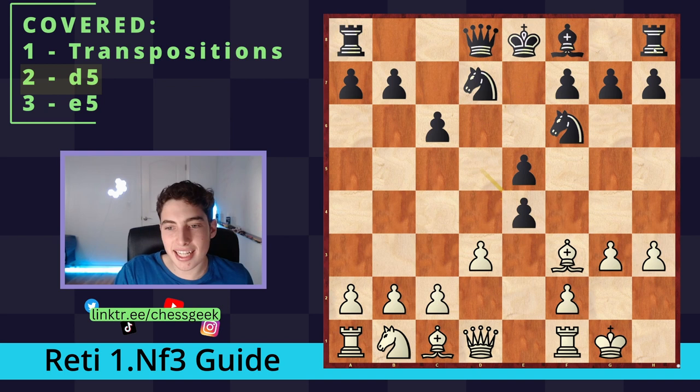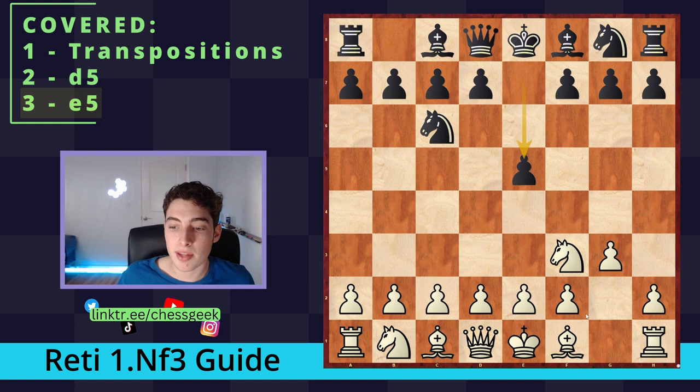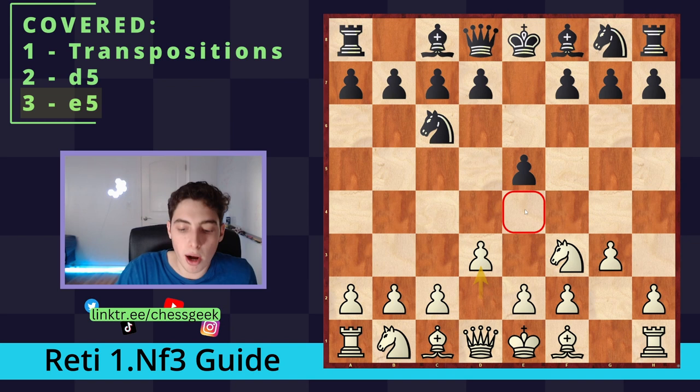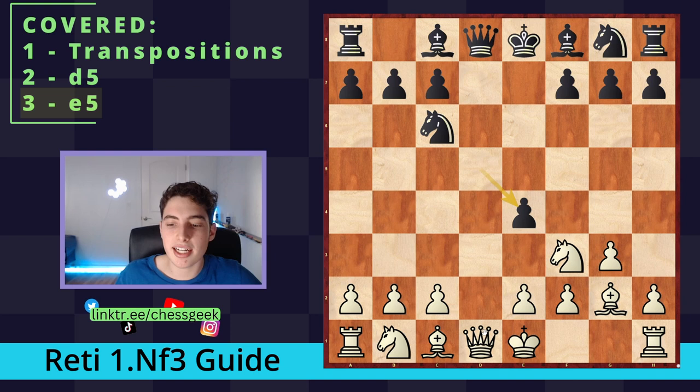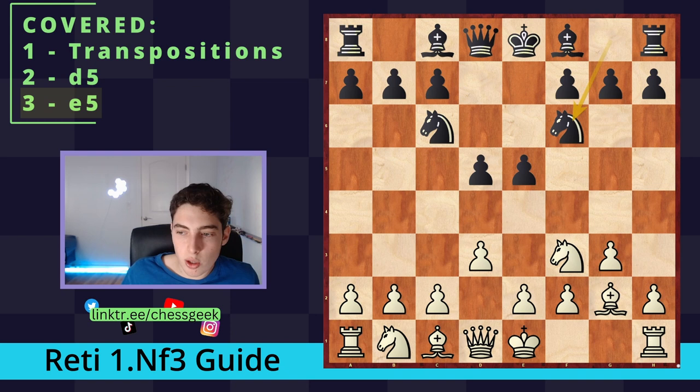Now let's move on to a second game example showing how to tackle e5, where Black first prepares it with Nc6. We're going to play identically, but there is one nuance: Bg2, although possible, does run into e4 by Black. This is where the move order matters — do you play d3 first? Do you play Bg2? Sometimes you can decide whether to launch with e4 or castle first. So here we want to stop them from going e4, so we go d3 first, making it impossible. Then we develop the bishop. Playing e4 now is in fact a big mistake due to the trade and ensuing pressure on the center. So instead, the game had Nf6, and we castle.